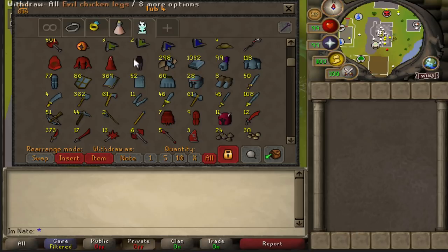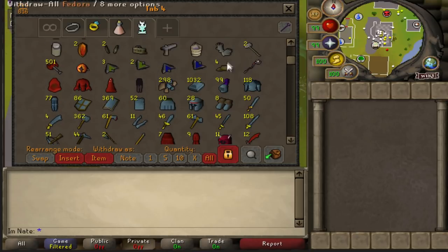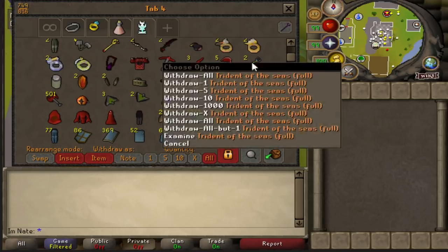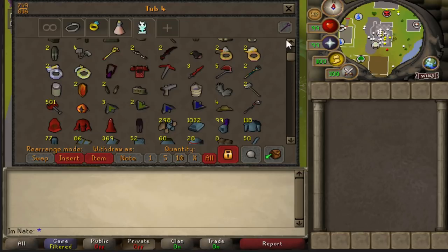Starting off the rares, we have the evil chicken legs, elder chaos robes, smoke staff, fedora, the wilderness shield pieces, hydra eye, dragon throwing axes, tridents, stuff from slayer, occults, DK rings, bludgeon piece, two abyssal daggers, and two bludgeons.